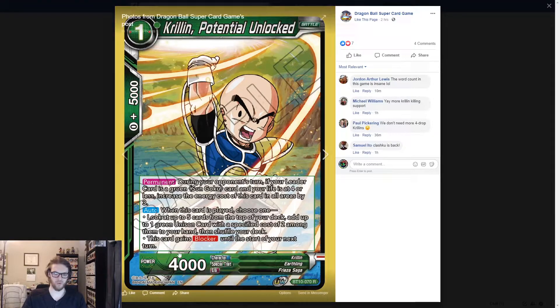Krillin Potential Unlocked. One drop, 4k. Permanent: during your opponent's turn, if your leader is a green Sun Goku and your life is at four or less, increase the energy cost of this card by three in all areas. There are like five Krillin cards that all have this sort of idea — they're one drops or four drops — and they have blocker, all to support the Sun Goku archetype of watching Krillins die and Goku gets stronger.